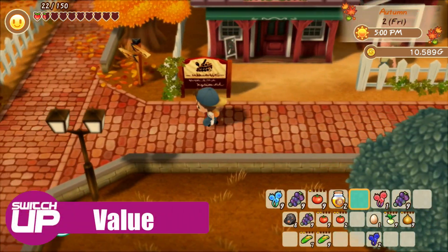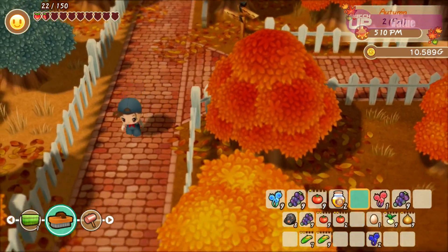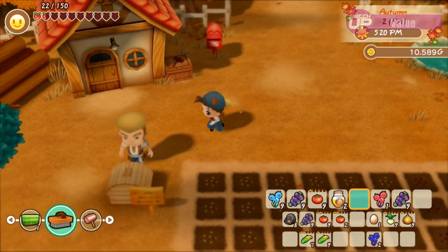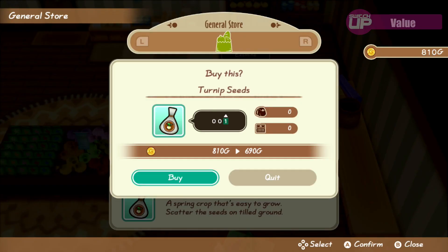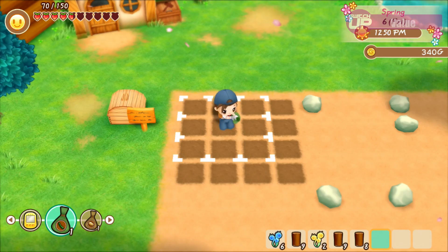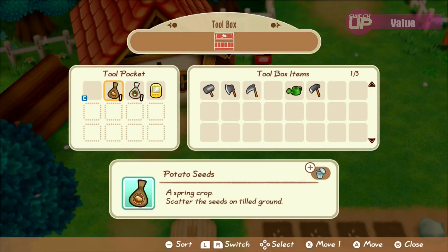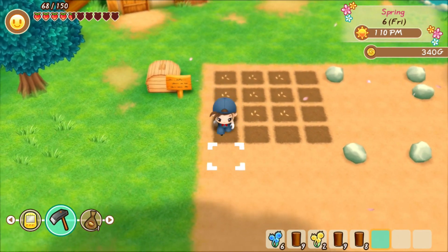Story of Seasons Friends of Mineral Town costs £42.99, $49.99 or €49.99, or AU$79.95. Whilst you can easily put hundreds of hours into this game, and I personally prefer it over something like Stardew Valley, it is also four times the price of that game. The graphical overhaul is a bit hit and miss, which makes the price quite difficult to stomach. A physical release has been advertised for pre-order for around £38, which is more palatable, but on the whole value scores 14 out of 20.